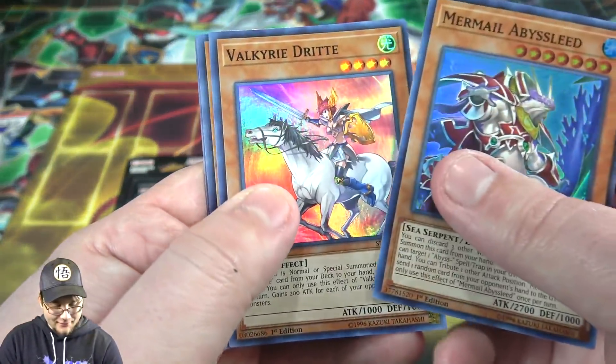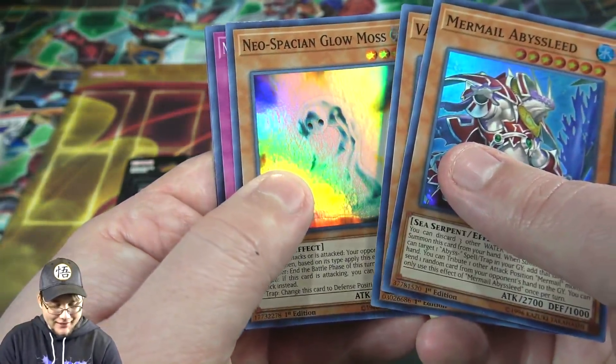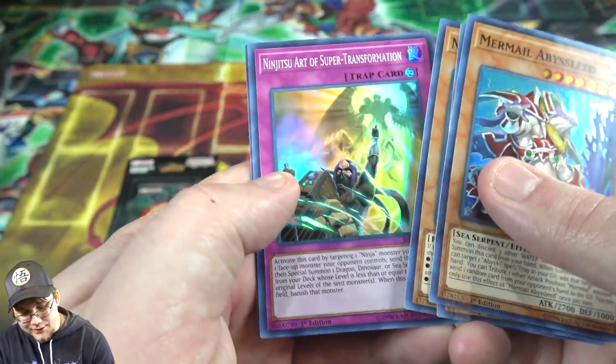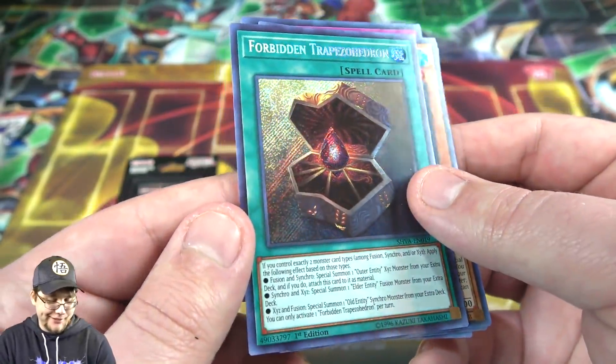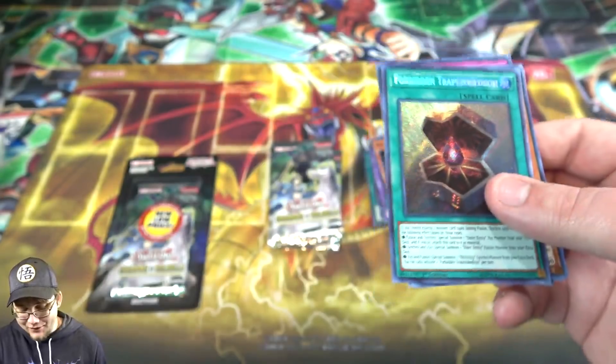Abyss Lead, Valkyrie, Glow Moss — and man, we're just not getting that Ash Blossom. Ninjutsu Art, and then another one of Forbidden Trap. I'm not even going to try.